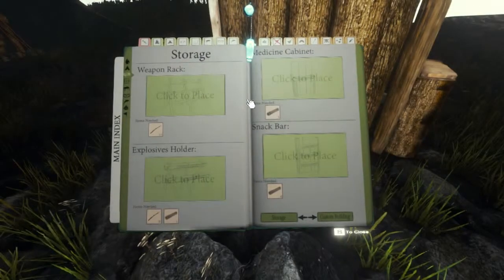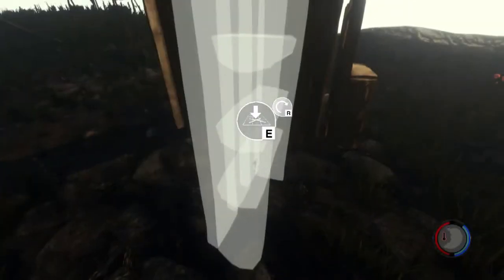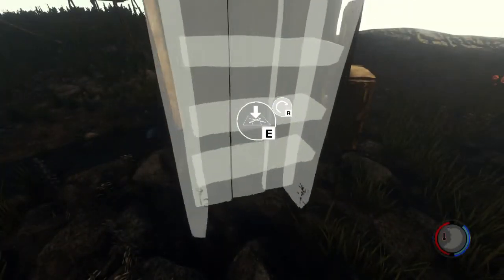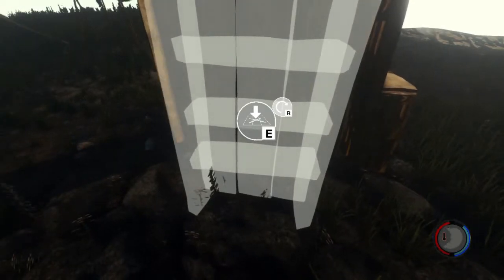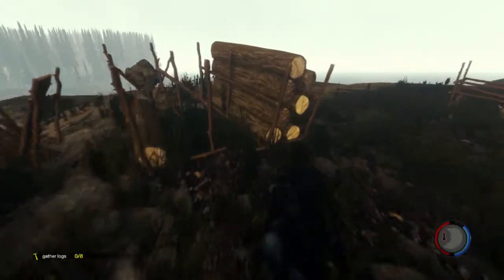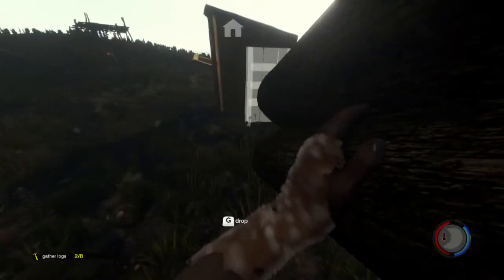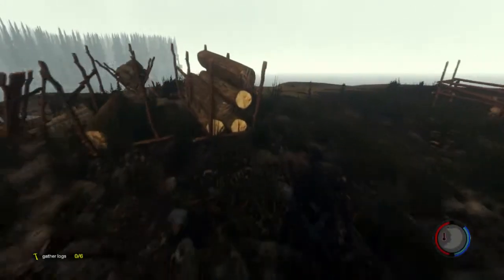One more item is the snack bar. Just like with the medicine cabinet, it needs eight logs and one tooth. Just like with the medicine cabinet, it's used to trade food instead of medicine.